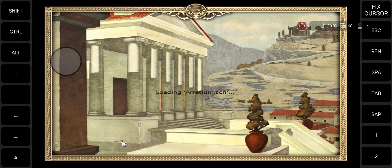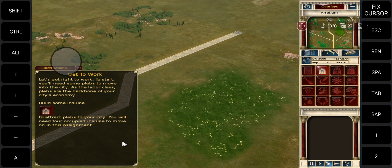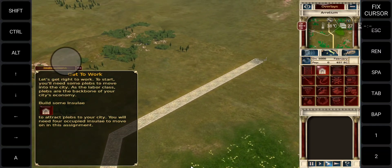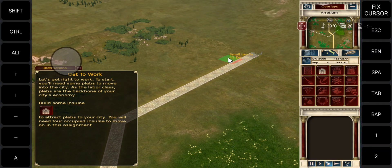Welcome to your first assignment. Let's get right to work. To start, you'll need some plebs to move into the city. As the labor class, plebs are the backbone of your city's economy. Build some insulae to attract plebs to your city. You'll need four occupied insulae to move on in this assignment.